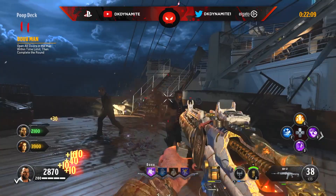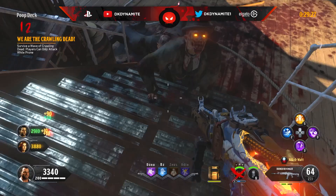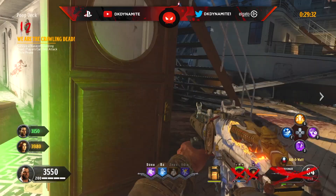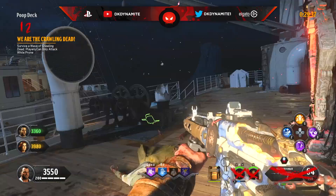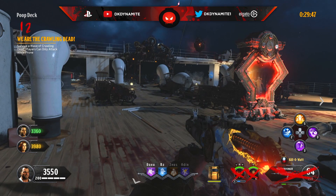For round number 12, survive a wave of the crawling dead while players can only attack while prone. This is a great opportunity to fill up the chest for the free Kraken using the Stoker's Key — kill a Stoker by shooting him in the right shoulder to get the key, then find the Kraken chest around the map. You'll want to save a free Kraken for after the weapon reset on round 23.